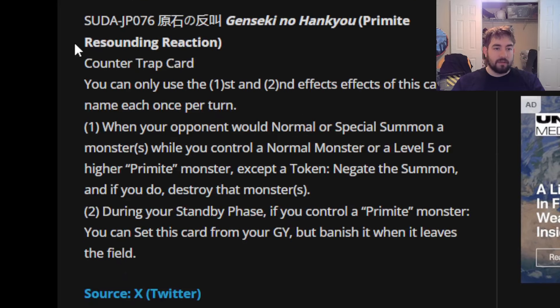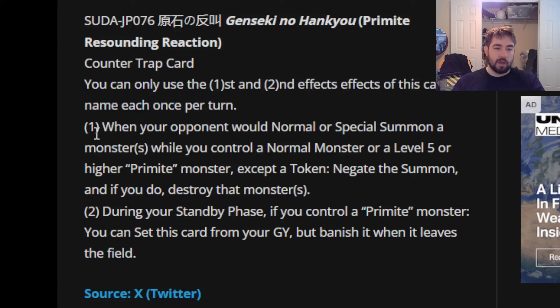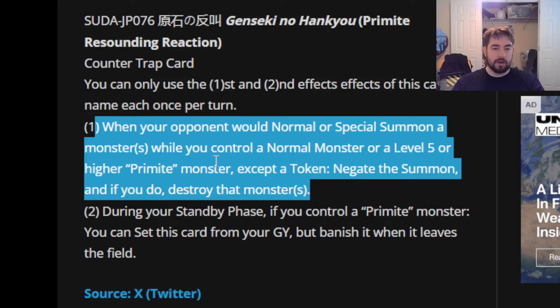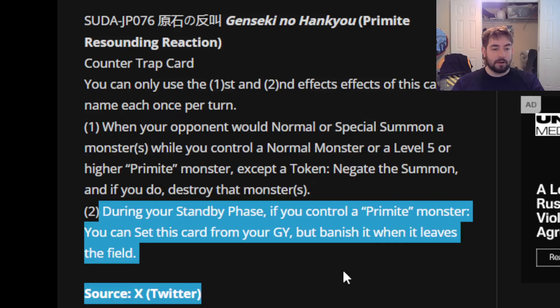The new trap card is Primite Resounding Reaction. This is a counter-trap card — you can only use the first and second effects once per turn. When your opponent would normal or special summon a monster while you control a normal monster or a level 5 or higher Primite monster — except a token — negate the summon, and if you do, destroy that monster. During your standby phase, if you control a Primite monster, you can set this card from your graveyard, but banish it when it leaves the field.